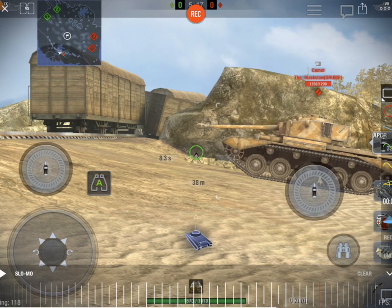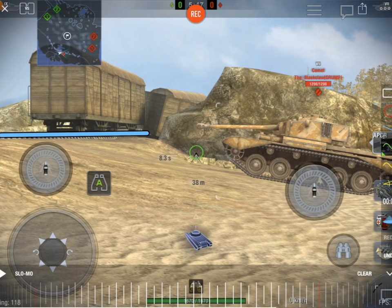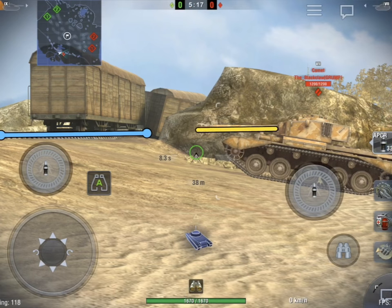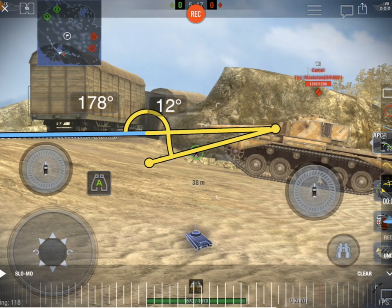What 12 degrees of gun depression enables you to do is creep up to an area, and you can see across the top of that railway line there is a flat level area. In line with the top of that railway line is the gun. If you want to shoot targets that are lower than the gun — that are actually underneath your tank — you can do that with gun depression. When you're shooting targets like that, you only expose a very small section of your armor profile, which is really important because you're exposing a limited target.